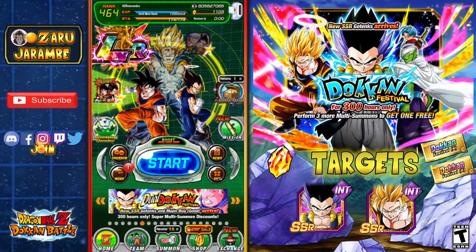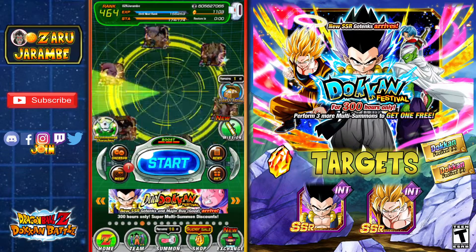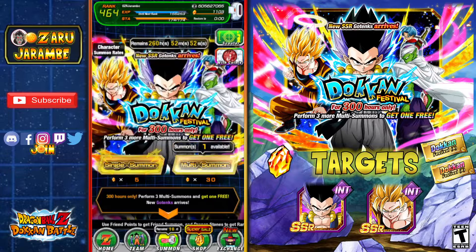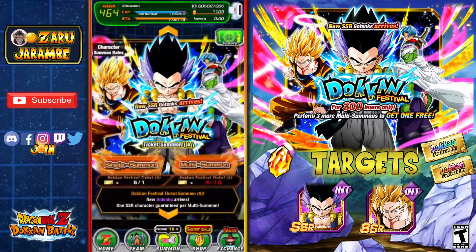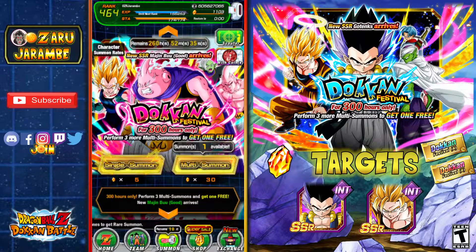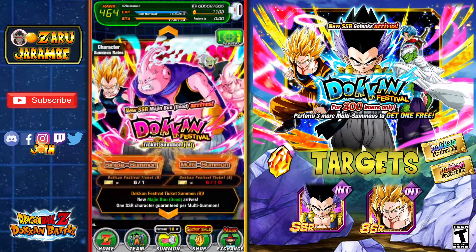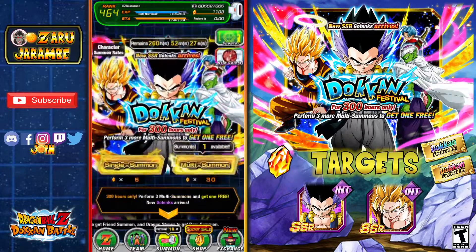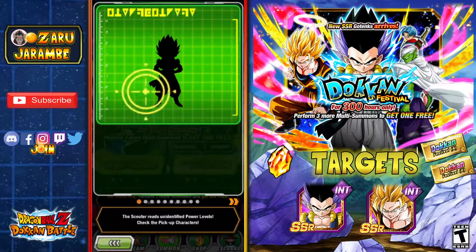First things first, we're going to start out with the INT Gotenks banner and then do the TEQ Majin Buu banner. We do have kind of a Majin Buu saga team here because this is kind of a Majin Buu saga theme for the units. The main banner units — you can see we've got the discounts here, and we also have those ticket summons as well as a premium ticket that has a guaranteed featured unit. You can get that from the Pilots Trove, but we're not going in on that today. We're going to see if we can go ahead and grab the featured units, because those are the only units I need from these banners — the two brand new units.